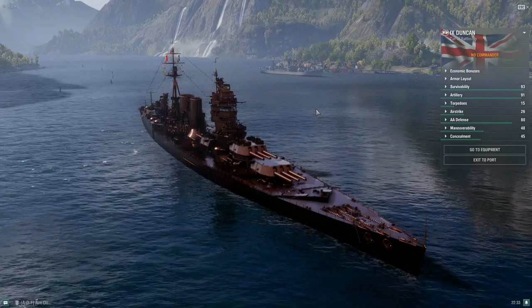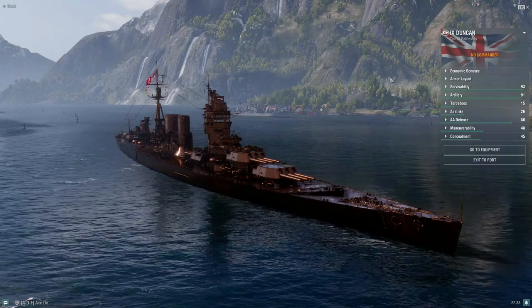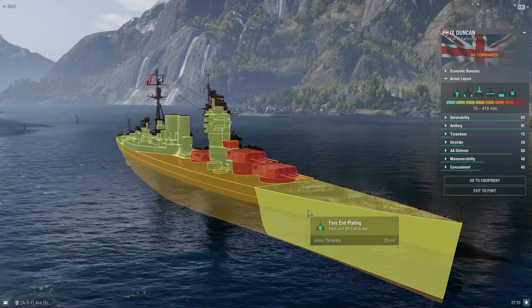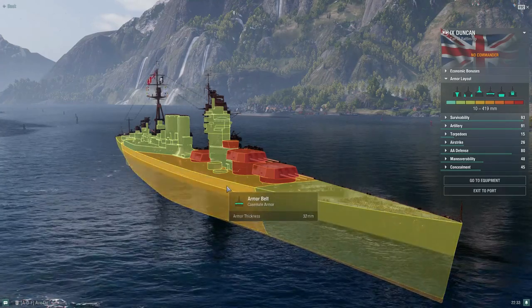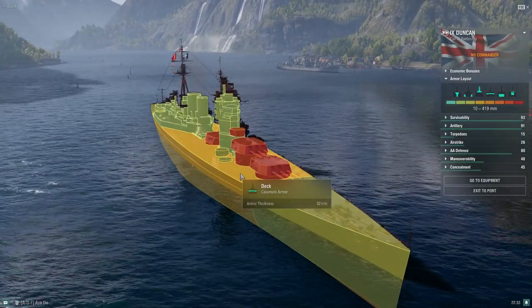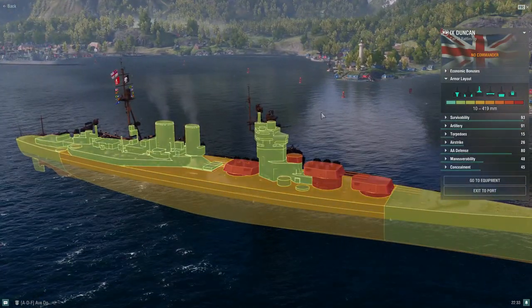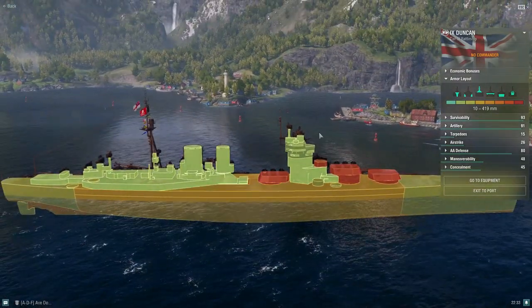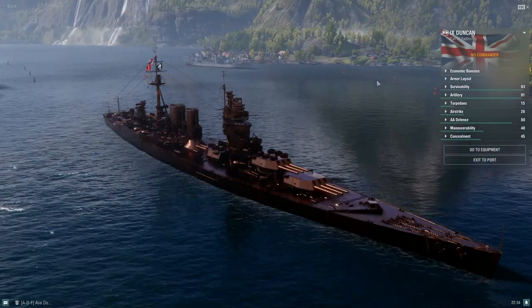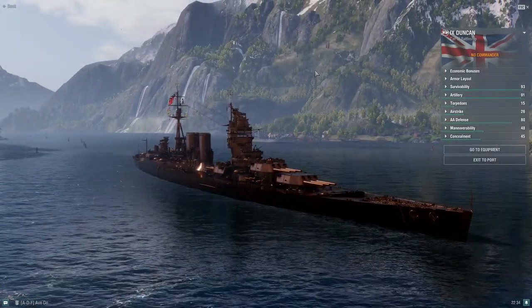The Duncan is a battleship but pretty much more or less a battlecruiser in terms of her armor scheme. You only have a 25mm bow and stern, and then a 32mm armor belt for side protection. So she's very vulnerable to HE spam, and with a very long superstructure on the rear, she eats a lot of penetrations from tier 8, tier 9, tier 10, and super battleships. You have to be mindful of your positioning.